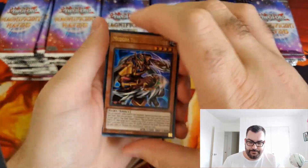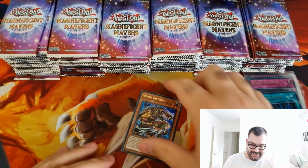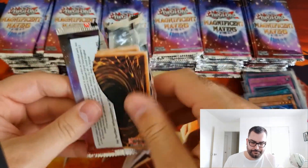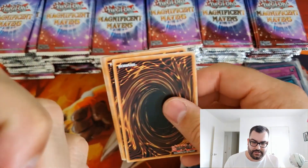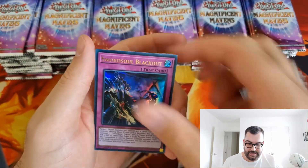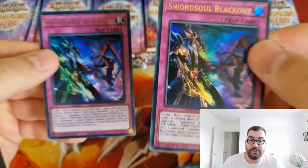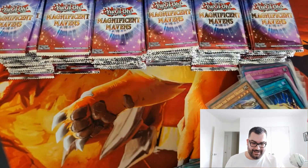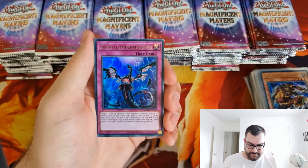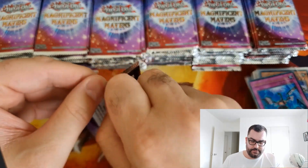I also appreciate Lightning Storms because I sold mine before the reprint in the Mega Tins and didn't pick any up after. They will go down in price even more, which is nice, and I prefer to play the lowest rarity. Yata Garasu, Harpy's Feather Duster, Sword Soul Blackout, Witchcraft Againy, and Sword Soul Blackout again — why do I keep getting packs with two Blackouts in them? Konami really wants me to have plenty of copies of Sword Soul Blackout. Imperm can sleeve up — Chengying, Kagari, and Mizuki.